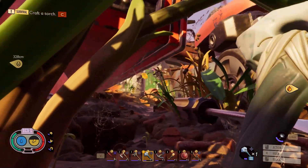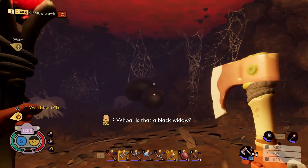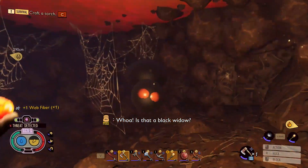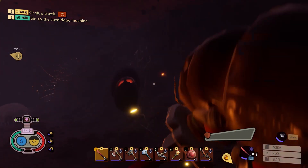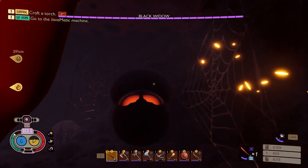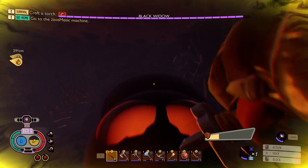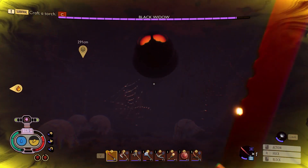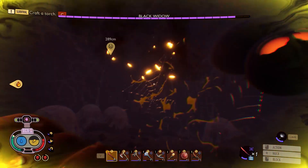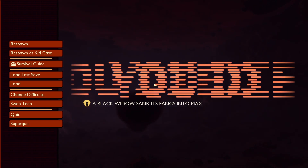Alright guys, if I'm right there should be a black widow underneath the hedge here. Here's the black widow — oh it's all black, that's actually pretty cool looking. This deals venom — that five attack is something else, I forgot about that. I also forgot my mithridatism does not work because they deal venom, not poison.